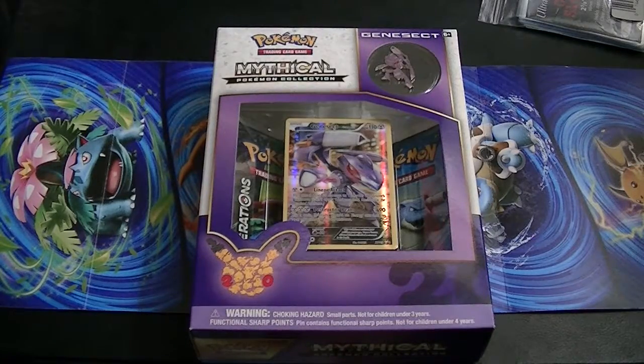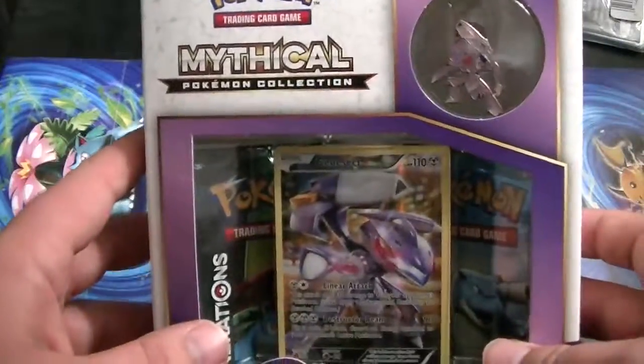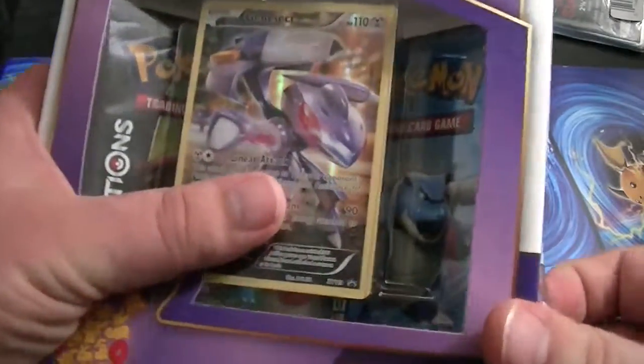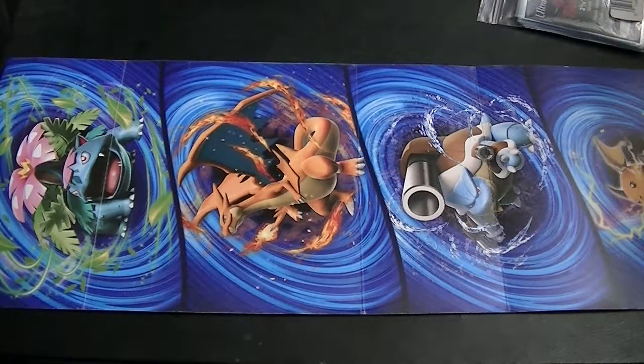Hello everybody, this is SilverSonic1, and it's that time of the month. Let's get the new Mythical Pokemon Collection box featuring Genesect opened up, and enjoy the absolute awesomeness of the pin, and the not-so-necessarily awesomeness of the promo card.